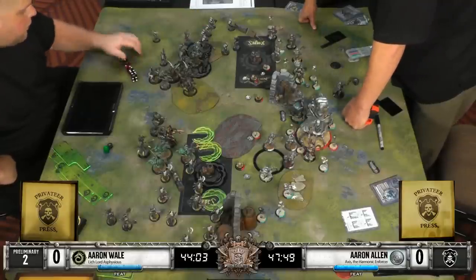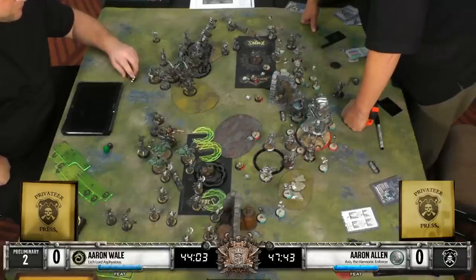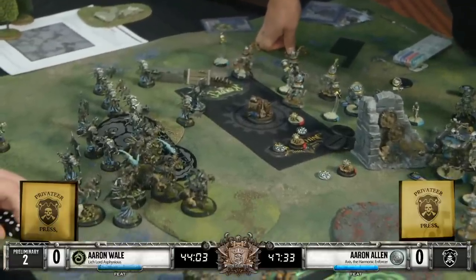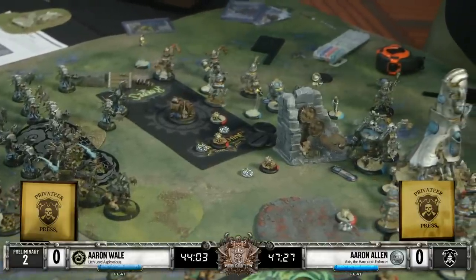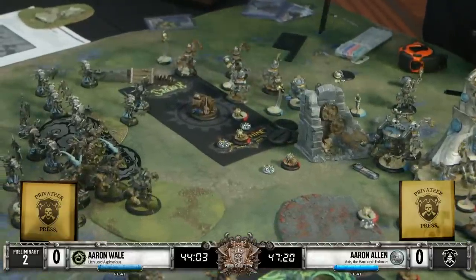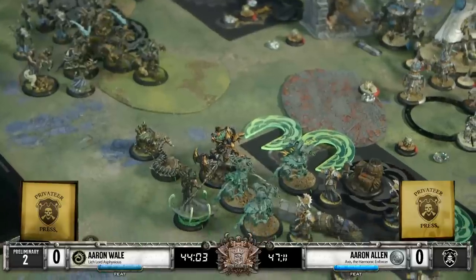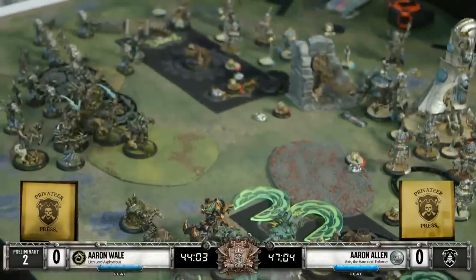Using your feat early like this could be detrimental because it is sort of a get-out-of-jail-free card for one round against Asphyxious' feat. We're going to see if he commits to this here. They're currently calculating the threat ranges of these Bane Riders, checking to make sure they're not within eight inches, which is their threat range after the feat. We'll see if Vengeance comes into play - they could get a three-inch advance from Vengeance if one is damaged, bumping it up to 11 inches instead of just eight.